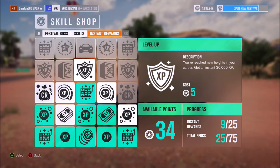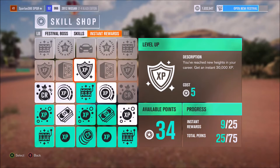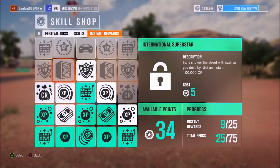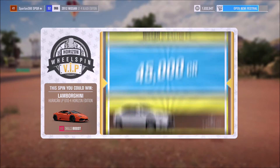The next one up there is 30,000 XP so that's going to get me up another level if not two levels, which is brilliant. But we're not going to do that just yet. What I think I'm going to do first is unlock the wheel spins - I think I've got way over 20 wheel spins to spend - and then we're going to come back to this skill shop later and unlock some more so we can separate them and see how many we get with the XP.